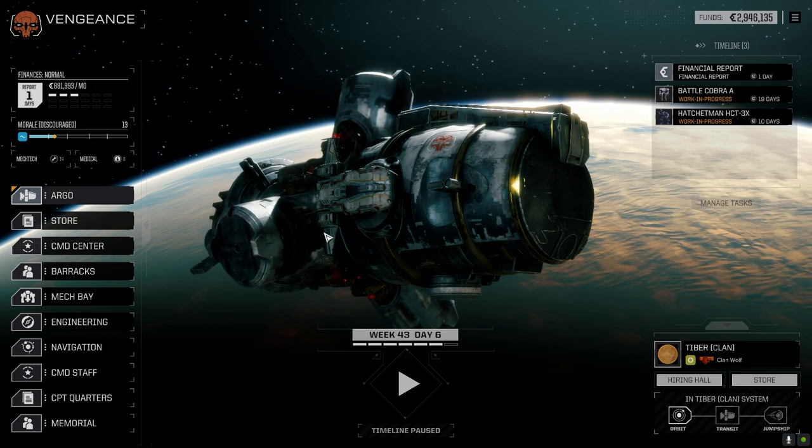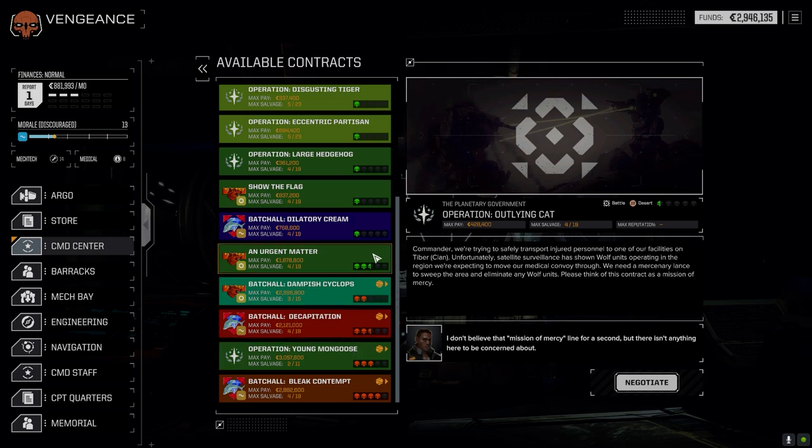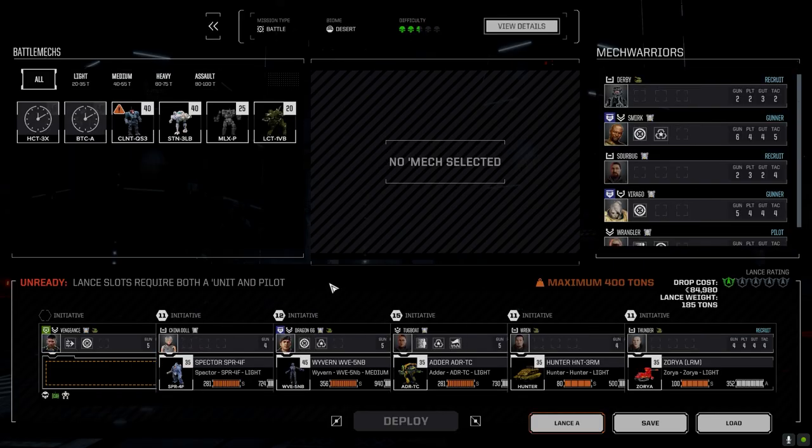Welcome back to the channel and another episode of the Royals. Today we're going to take a mission — a two and a half skull mission against remnants of a decimated Diamond Shark unit fleeing the planet. We're going to try and take them on. I don't know how we'll do against the Clans, but we're going full salvage to see what we can get out of this.